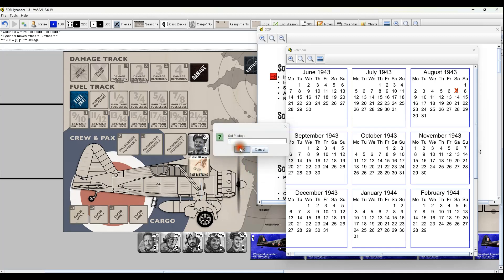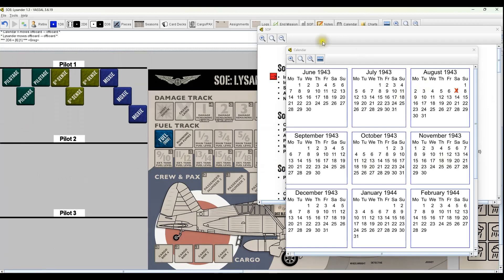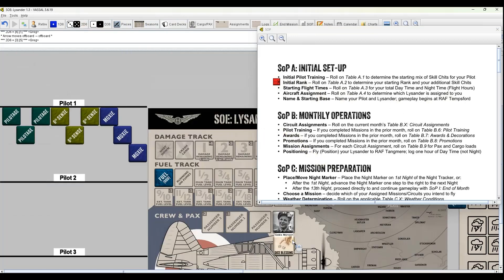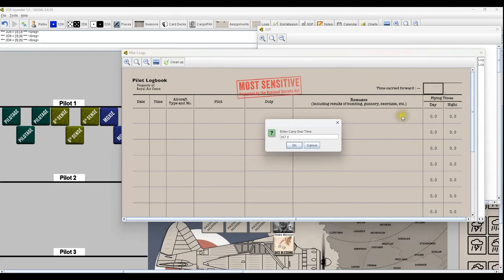Set Pilotage three, set Moxie three - we're done with that. Next we go to initial rank, rolling a two and we got an eight, that's going to be a Flight Sergeant, zero chits, so we're off to a very good start. Rolling for starting flight time on A3 - I really need a good roll here to get some extra chits. We get a six and didn't get it: 350 plus 4d6, that's 367 day hours. Night hours are 100 plus 2d6, that's 107.